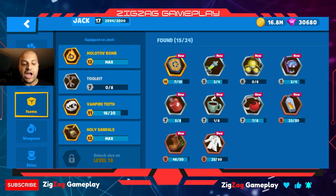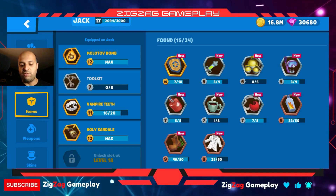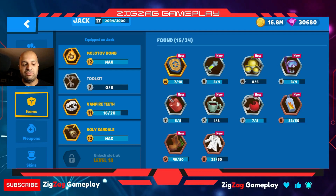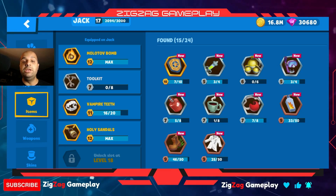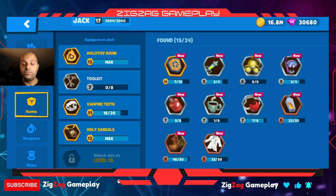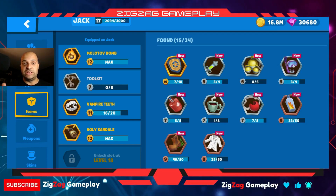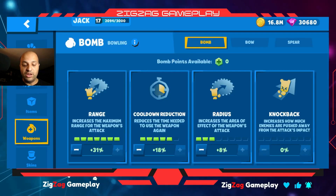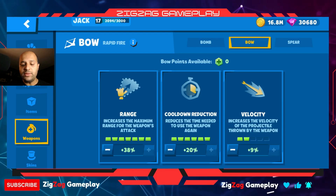The items we have unlocked are molotov bomb, toolkit, vampire teeth, and holy sandals — we have others too but they're lower level so I keep these high-level ones. Jungle boots could really be useful for Jack especially because his active adds speed — if you have his active on plus the jungle boots he's like flash, really fast.